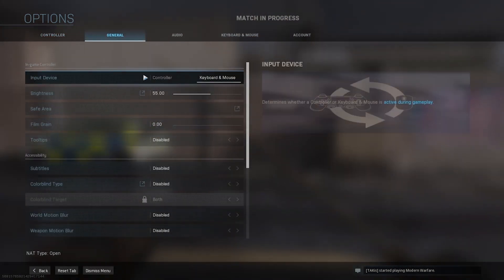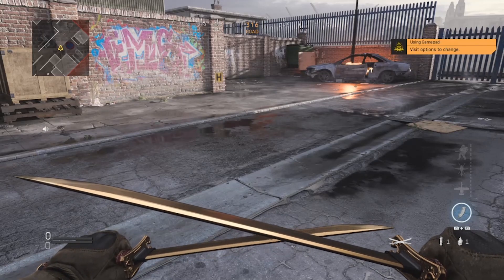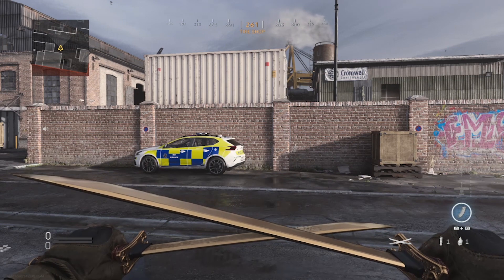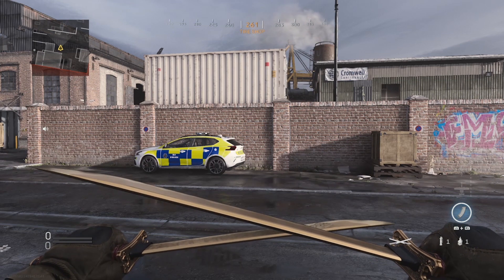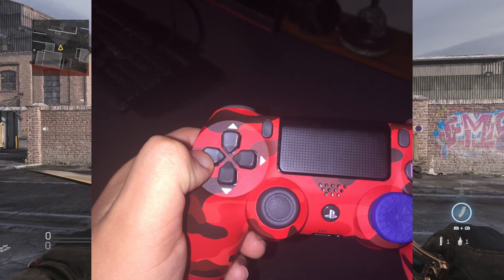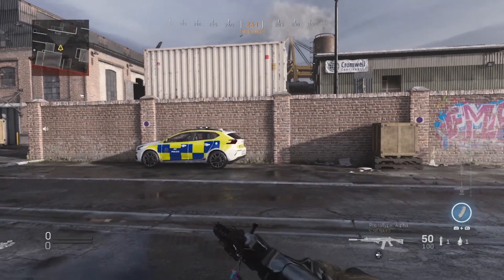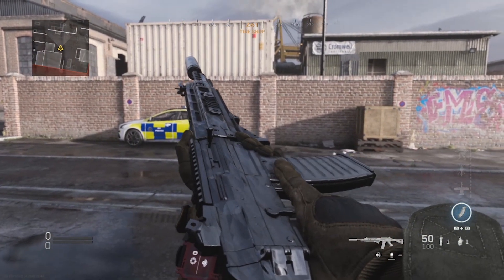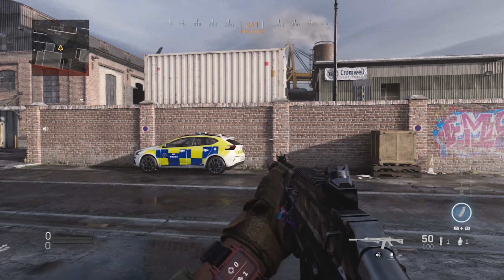Now let me go over how to do it on controller. I have my controller out — on the D-pad you want to hold down the left button. I'll put a picture up on screen right now of what I'm talking about. Hold that down and it will inspect your weapon. You can do this for the other gun as well — just hold down the left D-pad button.